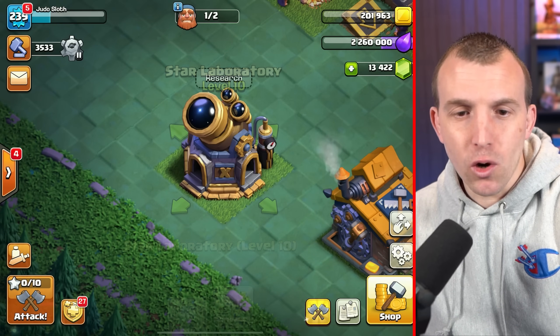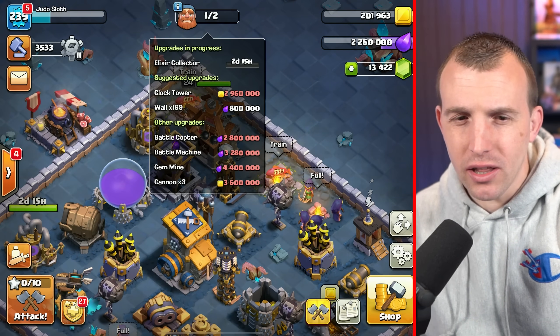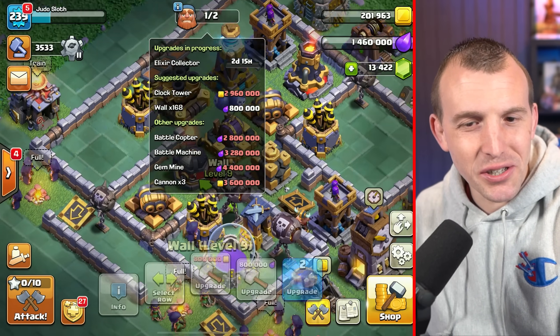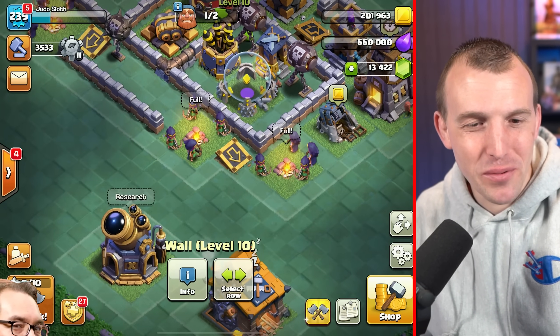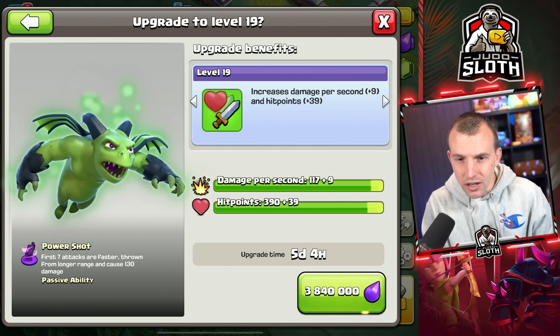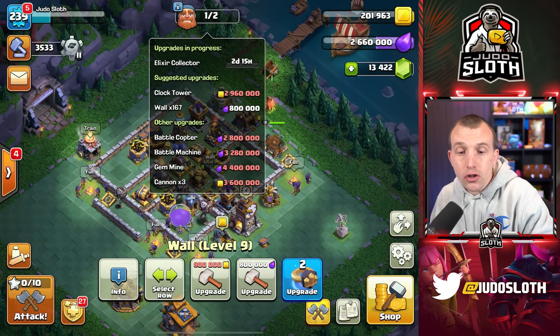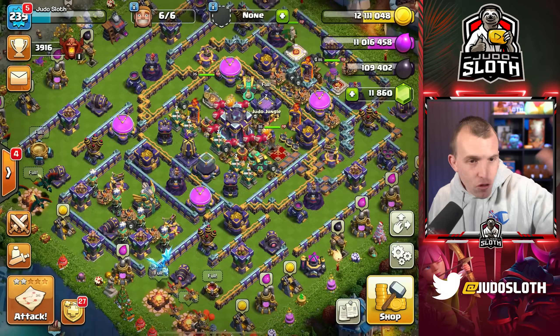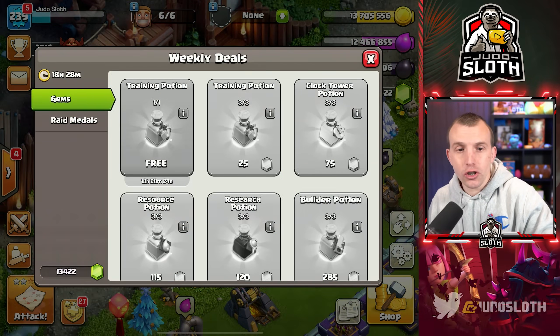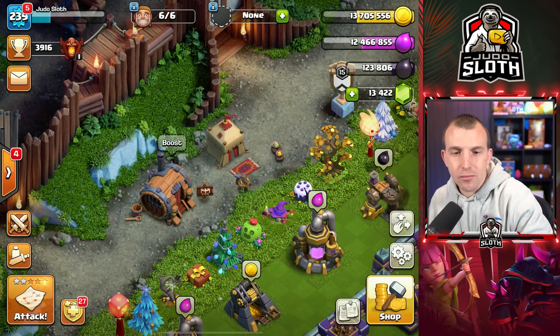I wonder if the Clash of Clans team watches these videos and laughs every time they see how much more money I'm spending than I need to. I bet they do — I can picture Darian just really rubbing his hands together. After that, I would go with the beta minion. The beta minion in sniping off buildings on the outside is definitely helpful. If you don't need a baby dragon, you could use one minion and then still have three of them to do other stuff. Now the raid medals — let's get some builder elixir.